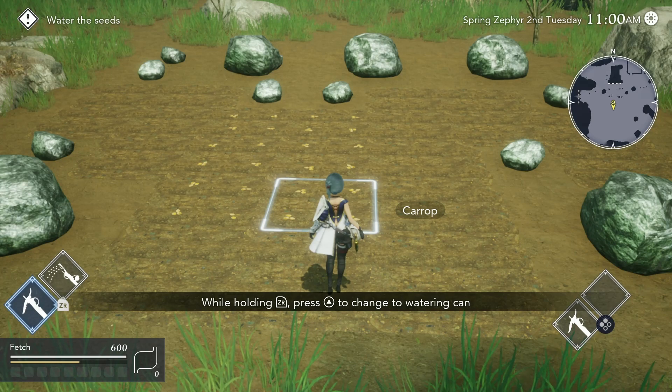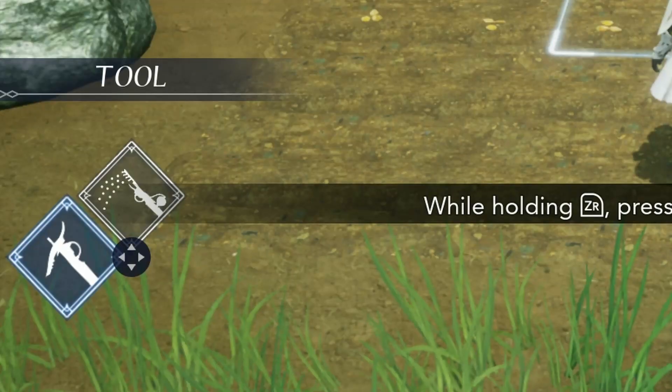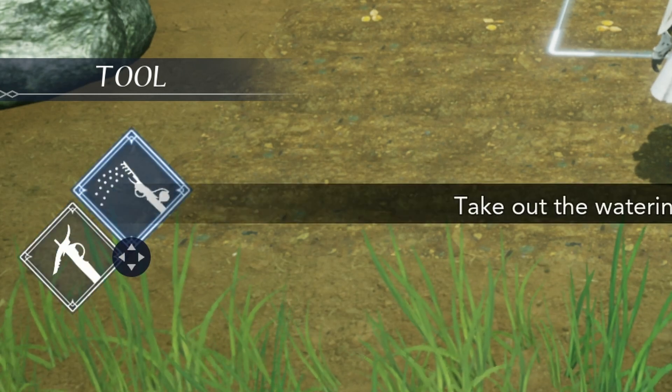The tools are on the bottom left, and for better or for worse, accessing different tools requires you to hold down ZR. The interface changes when you hold ZR, and right now I have the hoe selected, so if I press up on the D-pad, I can select the watering can.